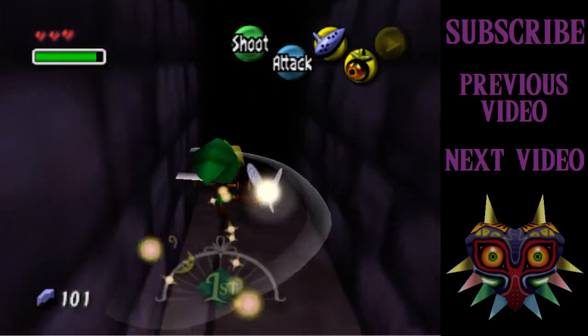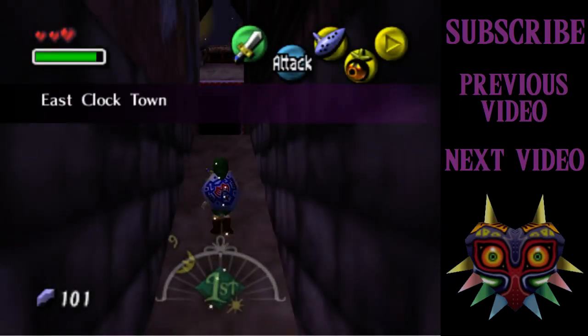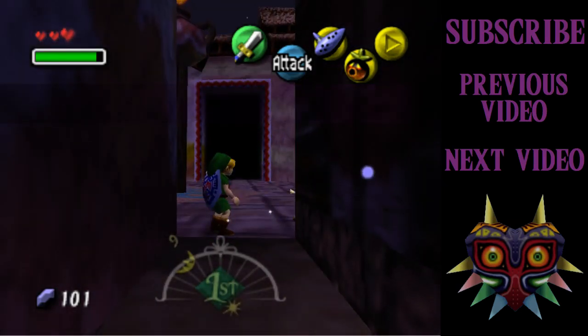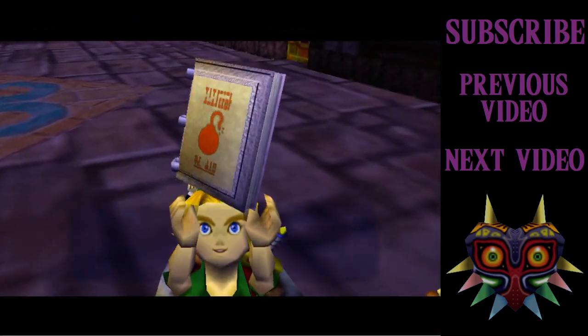So I'm going to pop in here, take off the Deku Mask, then come back out. And these guys are going to think that I've gotten in there without the code or whatever. The leader is going to give me the bomber's notebook, which is required for 100%. I don't really know if filling it up is required, but I want to fill it up as much as I can. I just want to have the notebook.